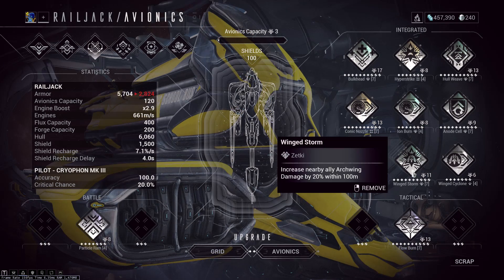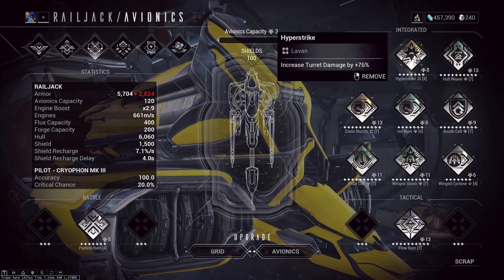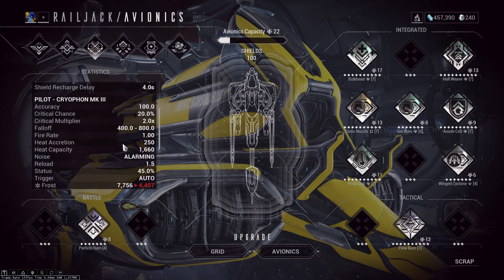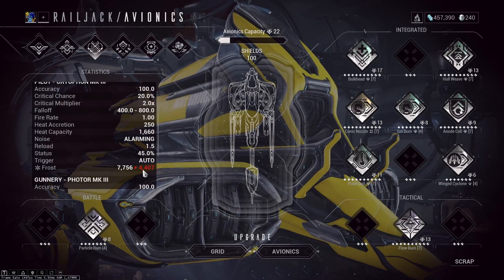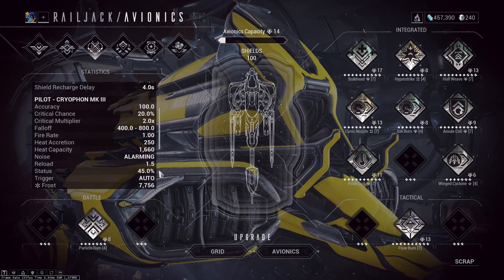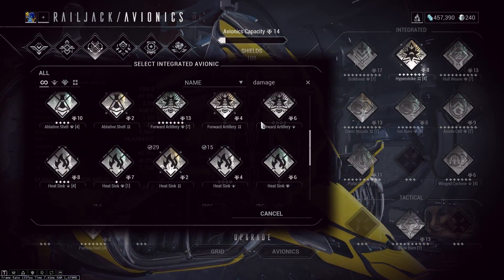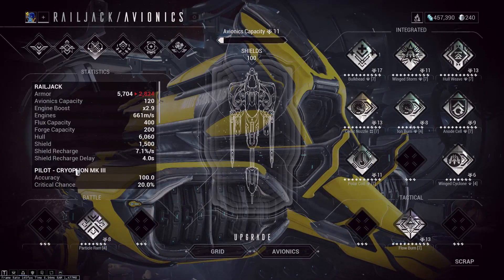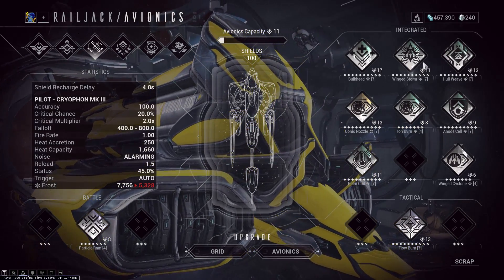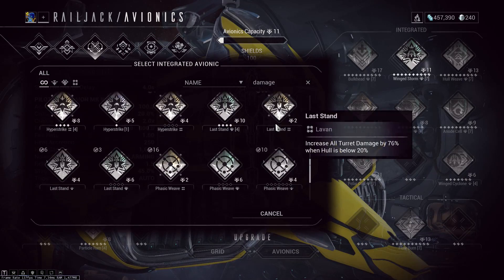Just to make sure the UI isn't fooling you — I'll take off both Hyper Strike and Wing Storm. My Cryofen is now down to 4400 damage. Throwing on Hyper Strike brings it to 7700 damage. Replacing that with Wing Storm brings it down to 5300 damage. So yeah, even though Wing Storm doesn't beat Hyper Strike, it is still worth considering if you want to stack as much damage as possible.